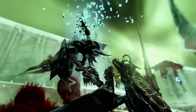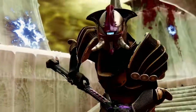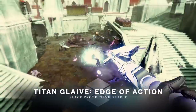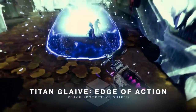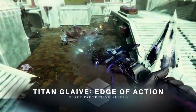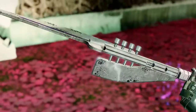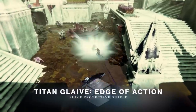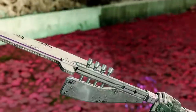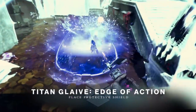Moving on, we see some more weapons. First, a Titan with a Cabal-themed helmet — and the weapon this Guardian is using is actually the Titan Glaive. Each class — Titans, Warlocks, Hunters — will have their own exotic glaive. This one is called the Edge of Action, and its ranged attack will put down a bubble, similar to a Titan bubble. Likely it won't be as strong or last as long, but I'm really interested to know whether it will give you Weapons of Light or Armor of Light. That could be really cool as a utility weapon.